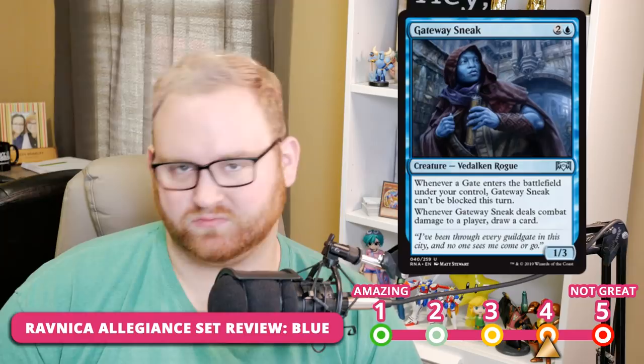Gateway Sneak is a three-mana 1/3 Dalkeen Rogue. Whenever a Gate enters the battlefield under your control, Gateway Sneak can't be blocked this turn, and whenever it deals combat damage to a player, you draw a card. The draw-a-card ability is nice, but you really need Gates in your draft pool or sealed pool, making this hit or miss. It's in the 3 slot for Limited. In Standard it drops to the three-to-four slot — a Gates Matter decklist might work, but drawing cards once or twice is why it earns a 3 in Draft and Sealed, since card draw in Limited is very powerful.